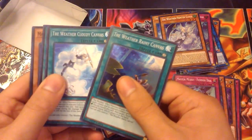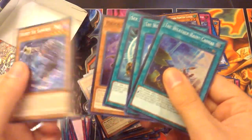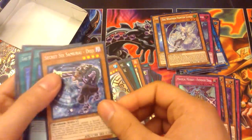Rainy Canvas, Cloudy Canvas, United, Kid Brave, Doji — sweet, that's a playset of him.